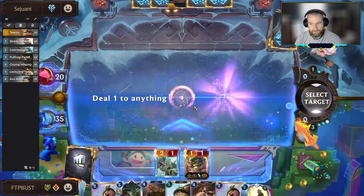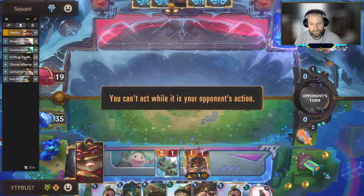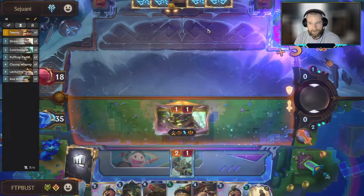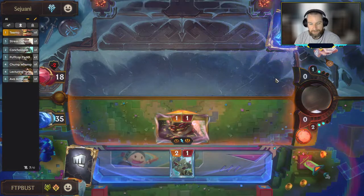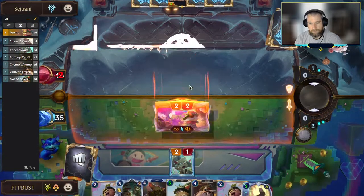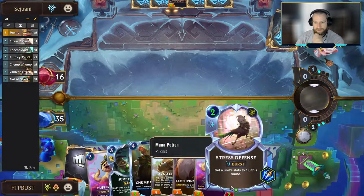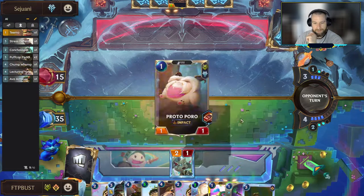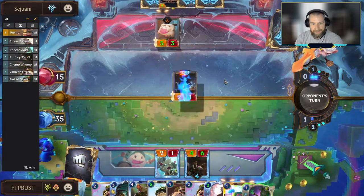Here's Teemo. I'm going to dart you — send the dart right in. With the normal circumstances, we attack, the Star Power puts five Puff Caps in, Teemo takes them up to ten, this Star Power will now flip the Teemo, and he's going to double them up with the Nexus Strike. We should be in a pretty good spot here. The Stress Defense is fantastic defensively since it lets us take this big Sejuani and force her to only deal one damage.